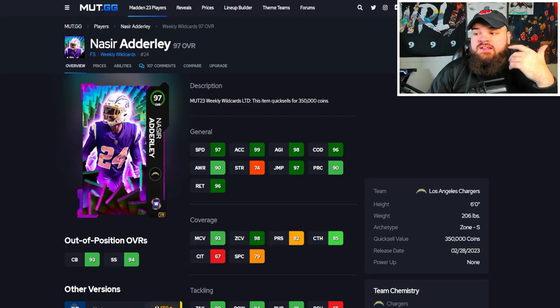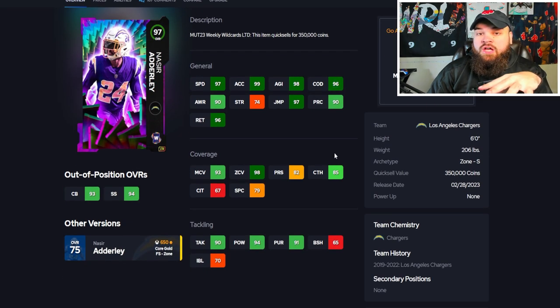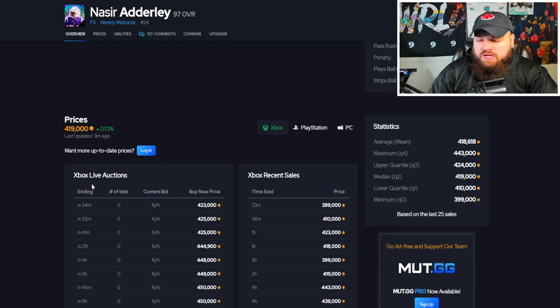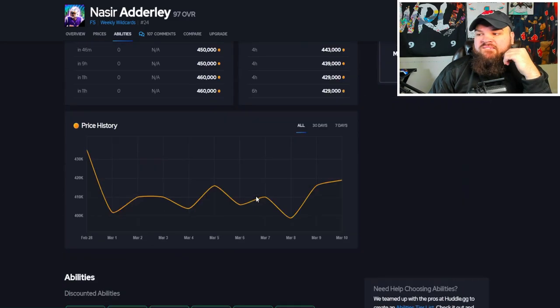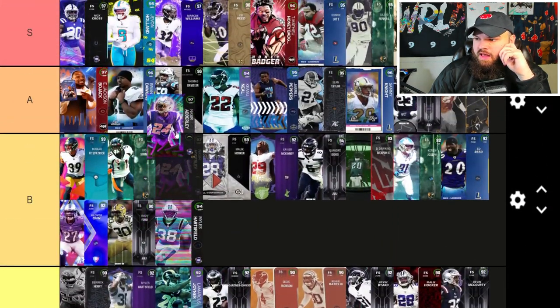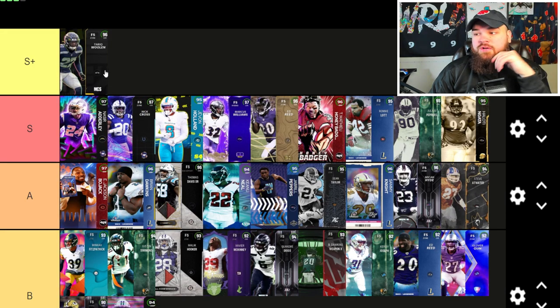Siran Adderly has 97 speed, 99 acceleration, 96 change of direction — a really great user at 6 foot. 93 man, 98 zone. Has Play Ball and Air Aggressive. For abilities, he gets Deep Out for one, Pick Artist for zero, and Flat Zone for one — very similar to Holland. He's probably the best so far. I'd put Adderly at the top end of this tier. He's going for around 400K, so he's a nice rental card.